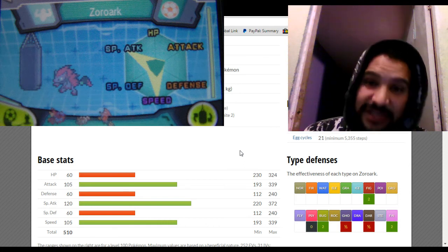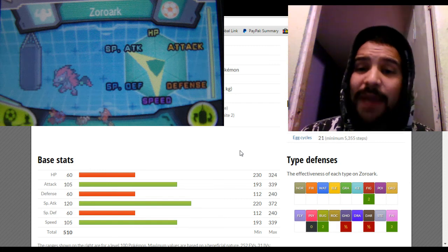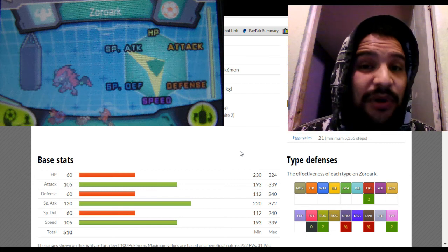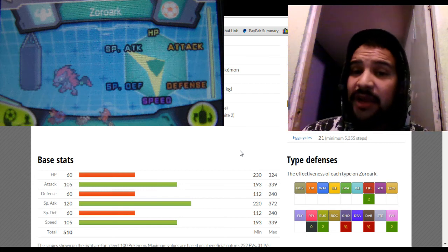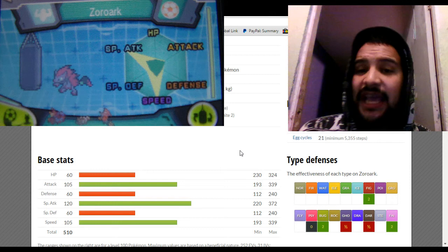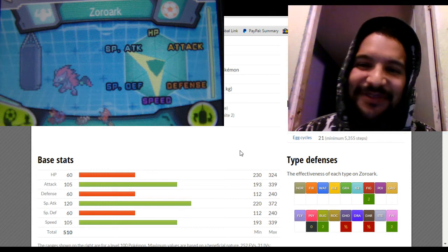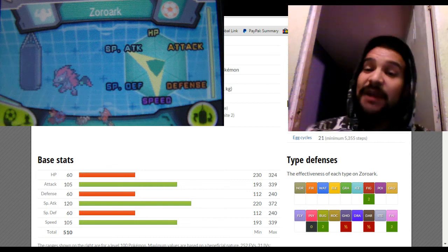Greninja, Manectric, Aerodactyl, and Crobat are all faster than you, so be extremely careful when battling those Pokemon. Hidden Power Rock could be a good option too — if they have a Talonflame that isn't afraid of taking Dark Pulse, predict Hidden Power Rock and you just turn Talonflame into extra crispy chicken.